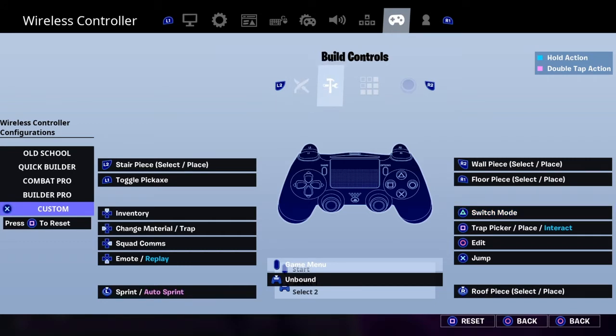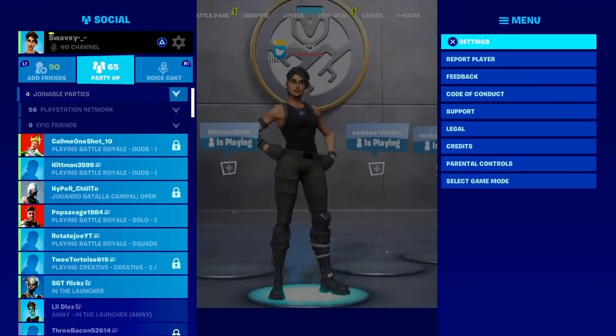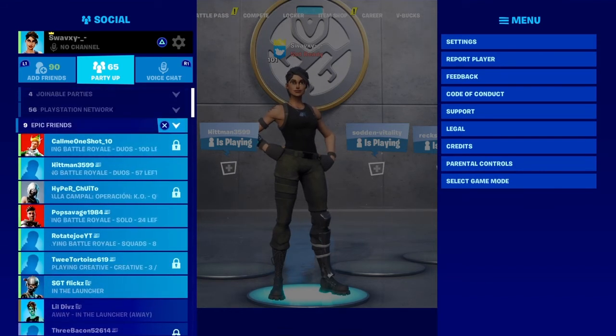For build controls, there's nothing really different here — everything's the same except my roof button. My reset is 100% on R1, which is literally the best reset ever. Does this happen to you every time you try new settings and you're just trash? Just put these settings like I told you in the video.